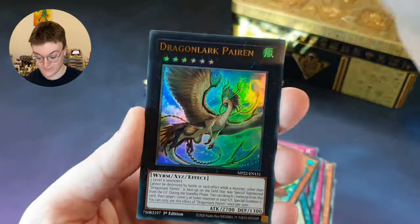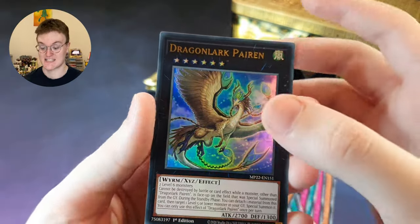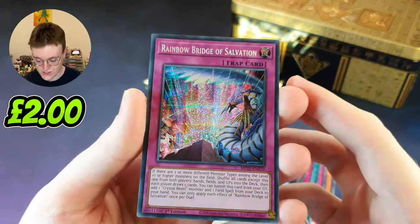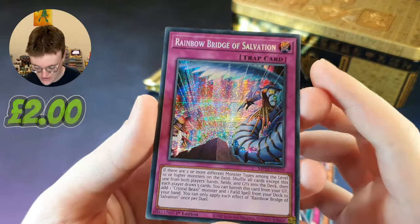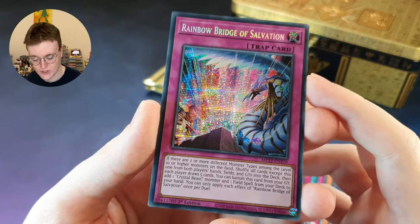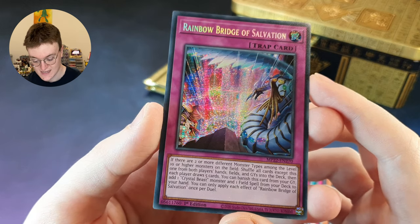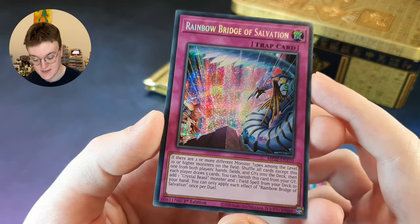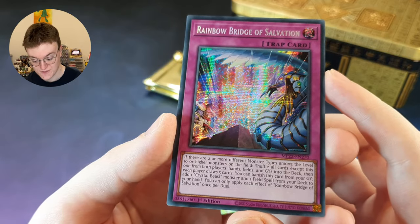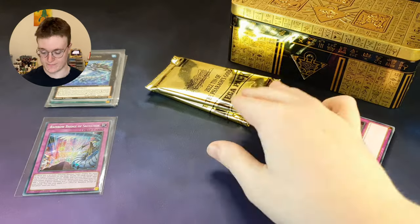Good first ultra rare. And the second one? Dragonlark Paran — very nice. And the Prismatic Secret Rare in this first pack is... Rainbow Bridge of Salvation. Oh look, it's Rainbow Dragon — that's a Crystal Beast card. If there are two or more different monster types among the level 10 or higher monsters on the field, shuffle all cards except this one from both players' hands, fields, and graveyards into the deck. Then each player draws five cards. You can banish this card from your graveyard, add one Crystal Beast monster and one field spell from your deck to your hand. You can only use it once per duel. Very nice. All right, next pack.